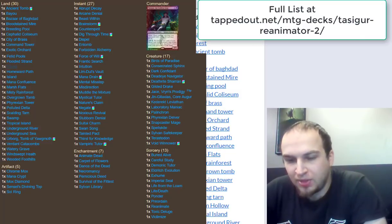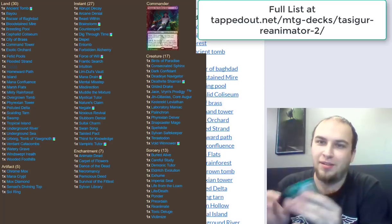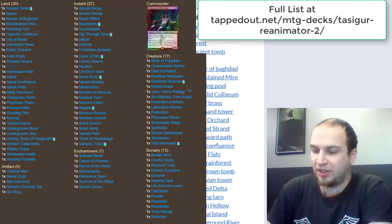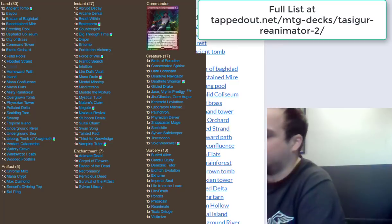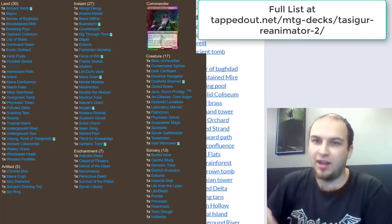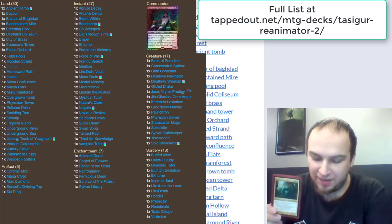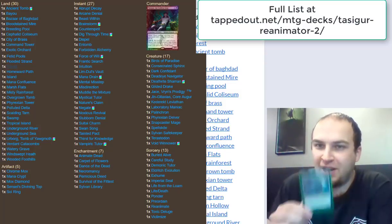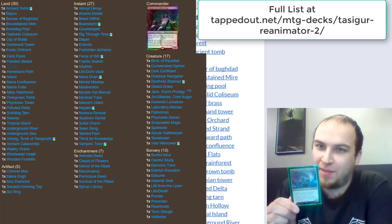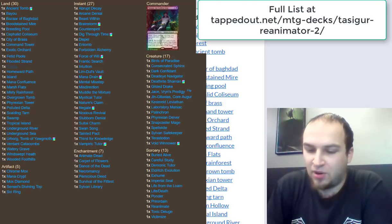What are your other commander decks? I have a Selvala Mono Green deck focused on cheating in big creatures like Emrakul and Ulamog on turn two or three, then comboing out with Great Oak Guardian or Tooth and Nail. I have Ghave, which uses zero-cost things with +1/+1 counters — it's actually an Enchantress deck that people usually don't see coming until they have no permanents. And finally I have Freyalise, which is not a combo deck — no infinite combos, no Nim Deathmantle anymore. It's more hard control, then locking opponents down with Static Orb and Winter Orb effects to make them sad.